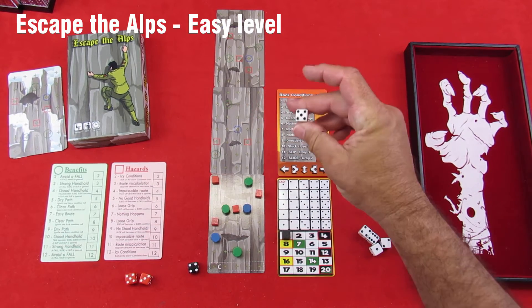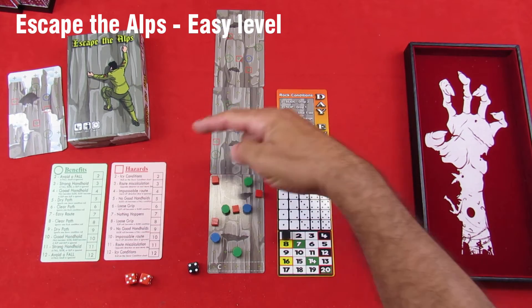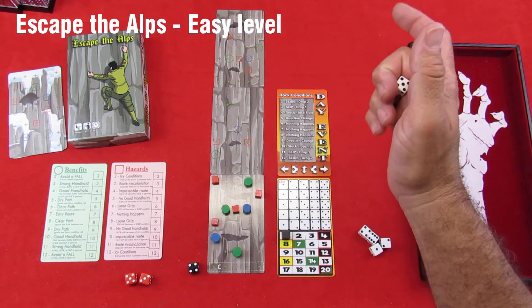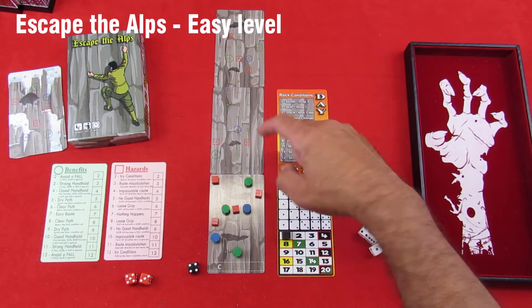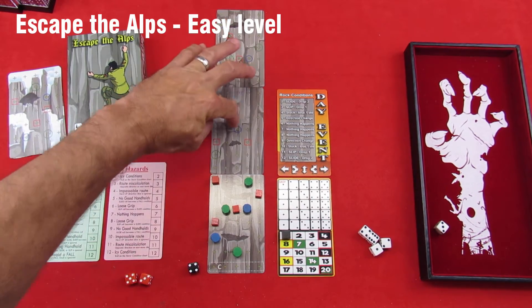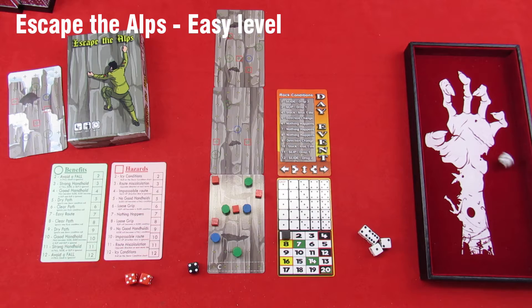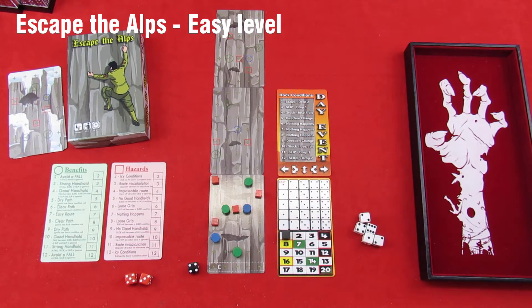Now let's do our terrain shift. Take a D6 and roll it. If you get one or two, it will shift to the right. If you get five or six, it will shift to the left. Three or four doesn't do anything. A one will shift to two, and a two will shift to one. We rolled three and three — so straight up shot, no shifts.